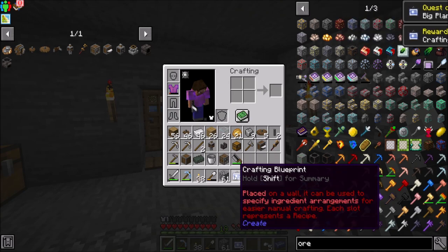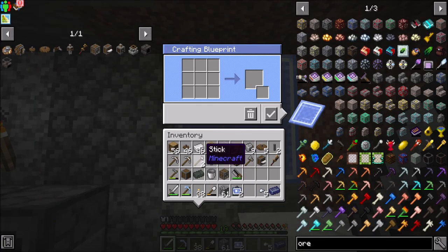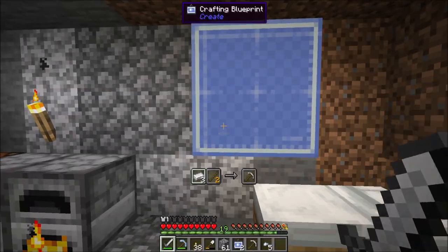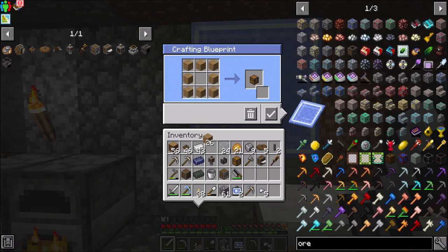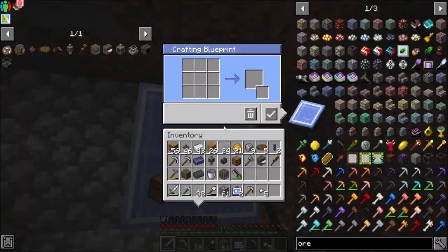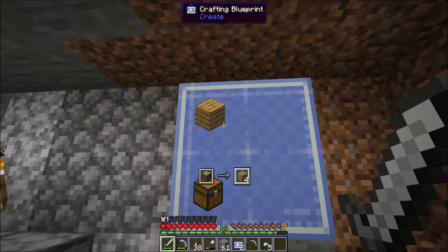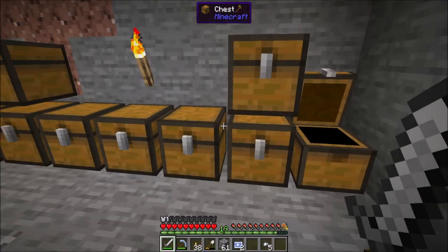Is that the quest now? It is, and I get some crafting blueprints. It's placed on a wall — can be used to specify ingredient arrangements for easier manual crafting, each slot represents a recipe. I am not familiar with this item at all. Oh it just crafted an iron pick — well, that's cool. And then you left click to remove it. That's neat. So you put the recipe in there and there's four different slots that you can interact with. That is cool.